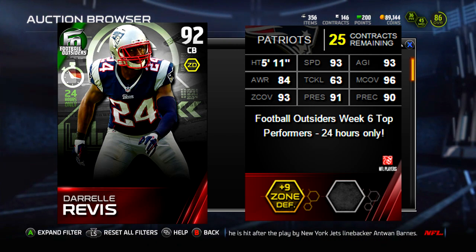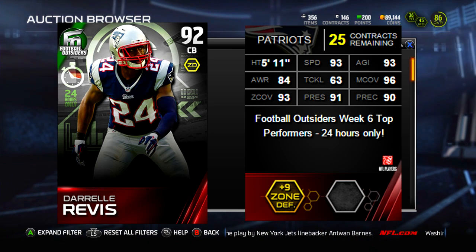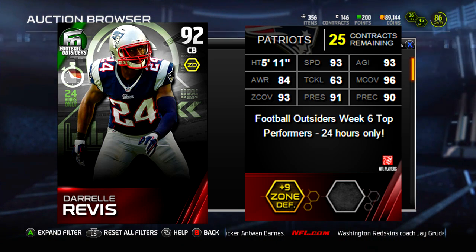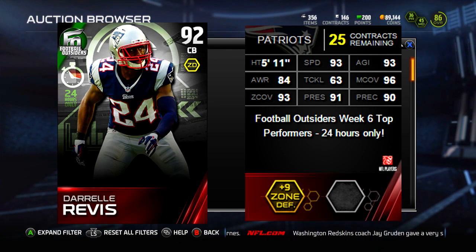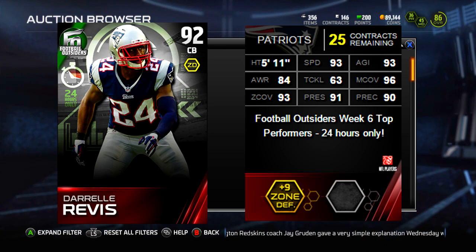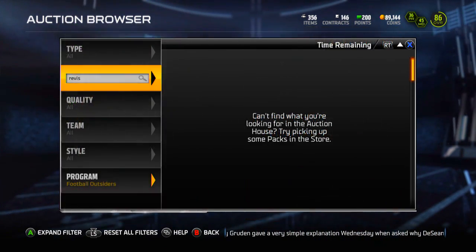He's a fantastic card — just an amazing cornerback, probably one of the better ones in Ultimate Team at the moment. Definitely pick him up if you can. I wish there was one in the auction house so I could show you guys even more in-depth stats, but it is Darrell Revis, your 24-hour Football Outsider this week.